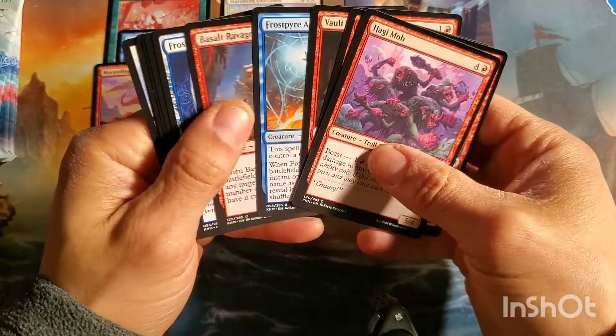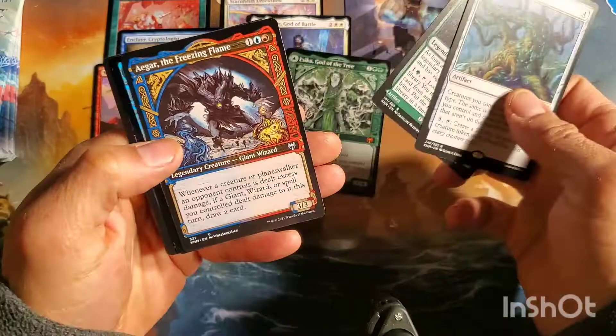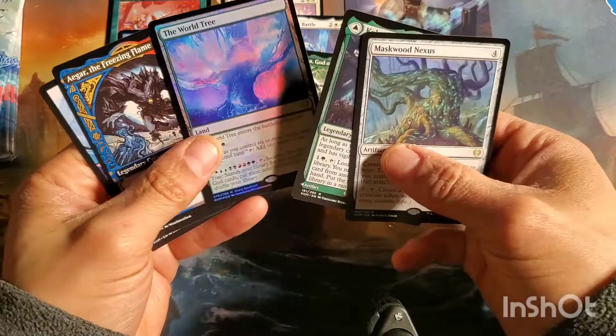Maskwood Nexus. I got a triple rare pack! God of Kingship - oh yes I did, I got triple rare. Foil World Tree, there we go - I'll put that in the happy land pile.